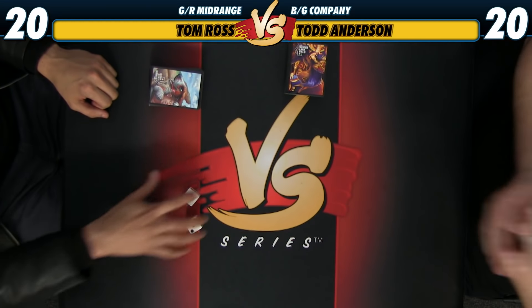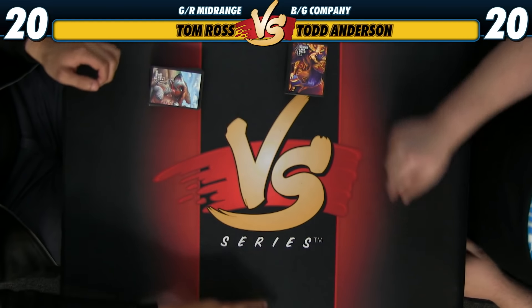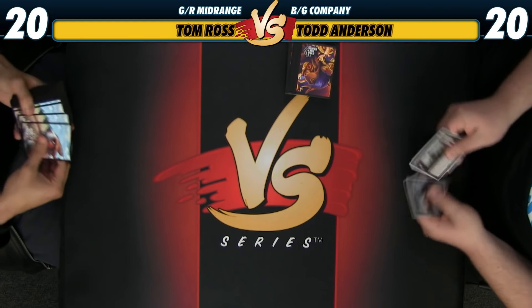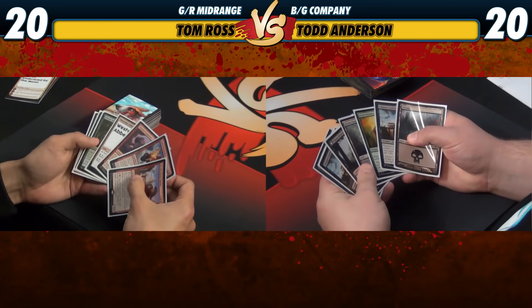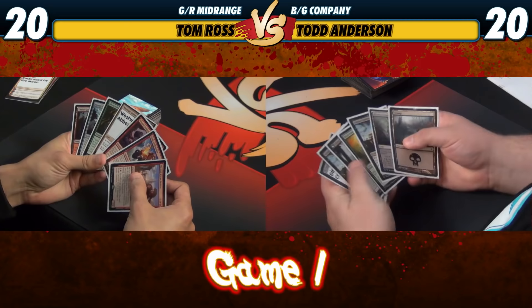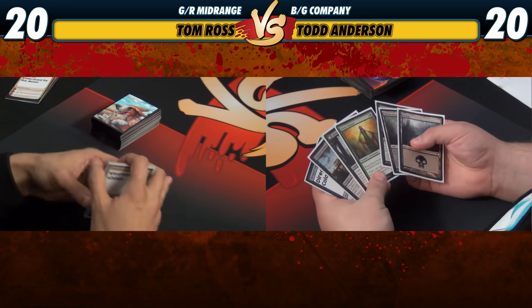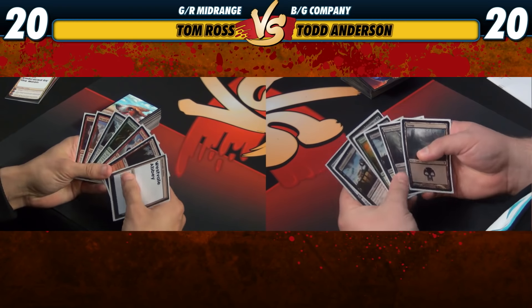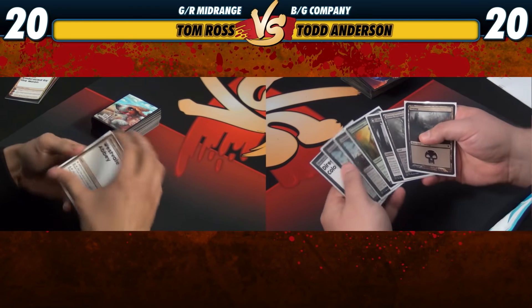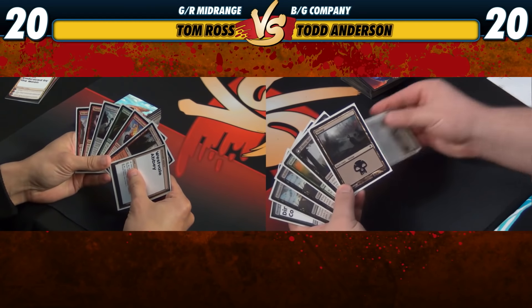We're here for the die roll — see who goes first. High roll: 7 to 3. That's so small, Tom. You should have rolled higher. You like being on the draw. Taking a look at this opening hand, we've got two lands with both colors, which is nice, and a couple of two-drops. We'd really like to draw one more land to turn on Liliana, but hopefully Visionary will help. Sounds like I have the exact same hand.